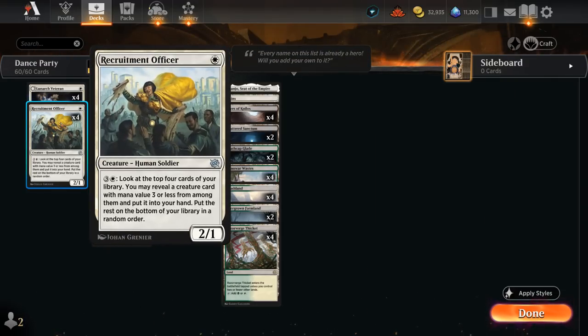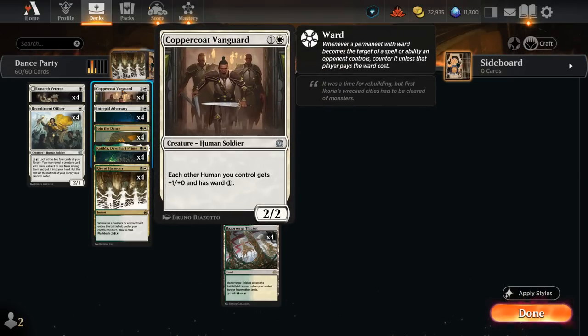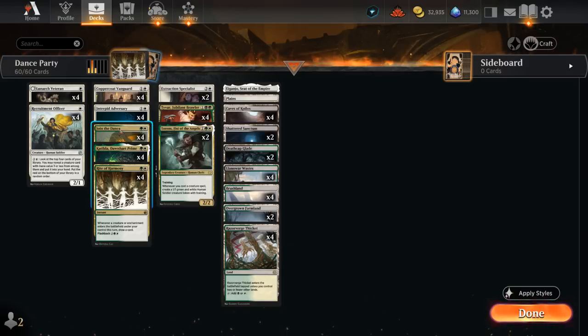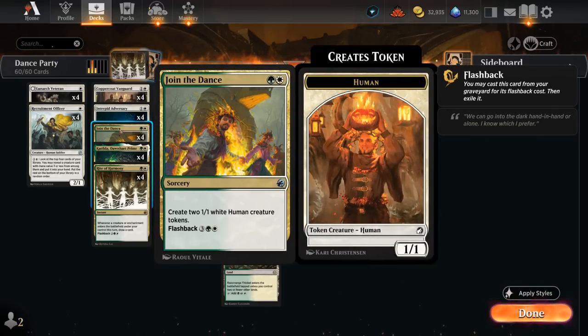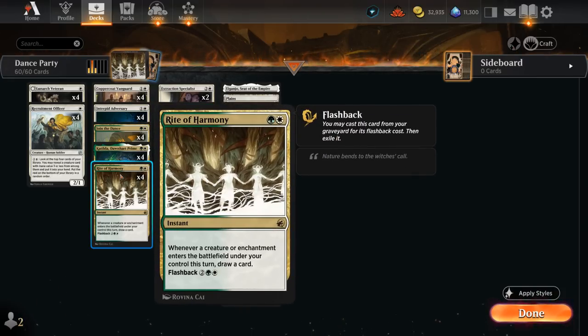Recruitment Officer is a one-mana 2/1 with a four-mana ability letting us look at the top four cards of our library to reveal a creature with mana value three or less and put it in hand — another great mana sink. Vanguard is nice at pumping the team after going wide, and Adversary is how we often end up winning the game. If we have a ton of mana with all our tokens we can just sink all of it into pumping the team with Adversary. Join the Dance can also be flashed back for five mana to make even more tokens once we're going off with Rite of Harmony. We can cast multiple copies of Rite of Harmony in the same turn for even more card draw — just have to be careful we don't deck ourselves.